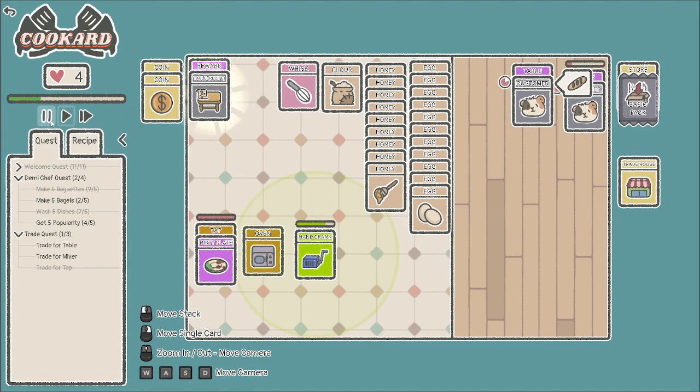We last left off trying to get our upgrades. We have a bunch of quests — still got to make bagels, still got to get popularity up to four, we're one away. Oh hey, they changed some stuff — there was an update between here and our last episode. That's awesome, great to see the developers are still creating and updating the game and adding new things.